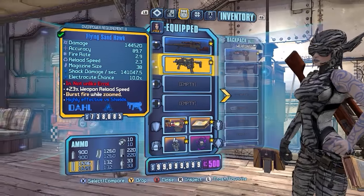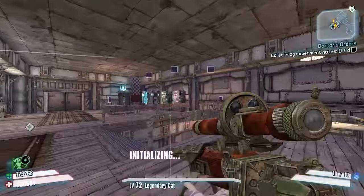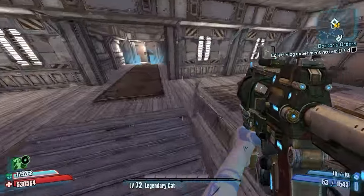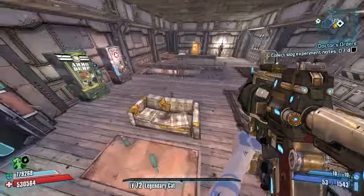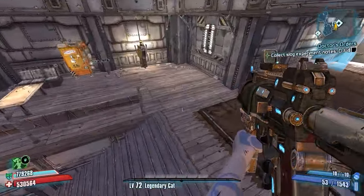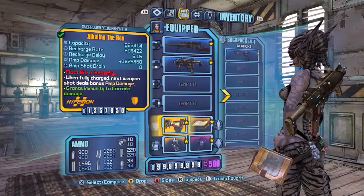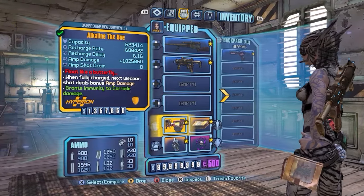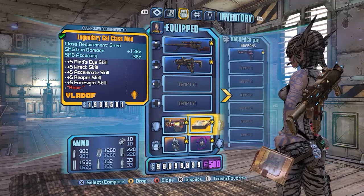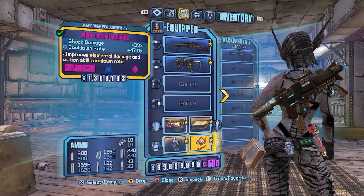The Sandhawk is our main damaging weapon. Some people might complain because Sandhawk Bee-Hawk Maya is pretty common and kind of boring, but it's the best damage Maya can do. The second best SMG is the Tattler, but even that doesn't do enough damage on Pete for a fast fight. We want something quick, easy, and farmable — that's why we're using the Sandhawk, and of course the Bee, which is Alkaline so you can dodge his first nova. Legendary Cat mod for the SMG damage and lots of good skills — it's pretty much the best class mod because you can get so many damage boosts off it. The Bone of the Ancients for shock damage.